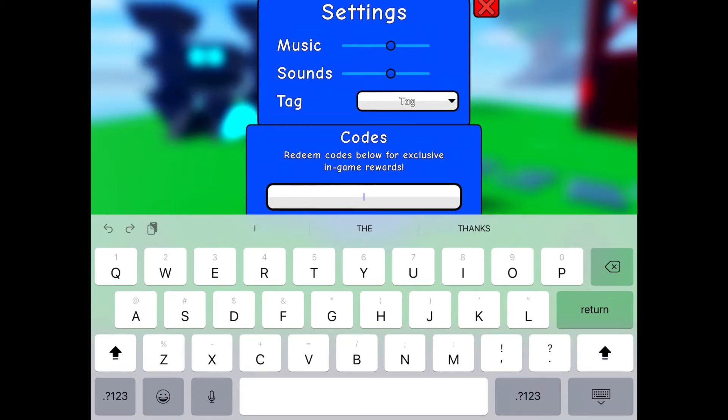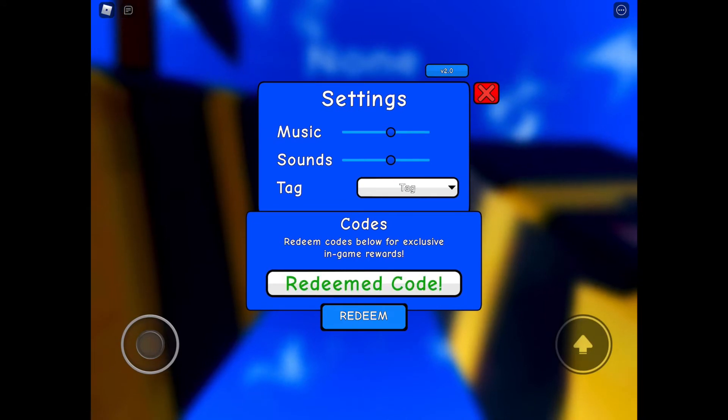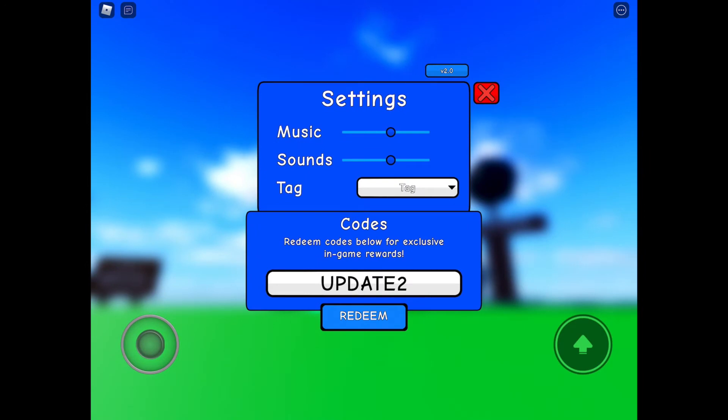Next code is W-O-W-1-K — 'WOW1K.' Congratulations guys, redeem it and there we go, still working. The last working code is U-P-D-A-T-E number 2 — 'UPDATE2.' Redeem it, and there we go. Those are all the working free codes in this game.